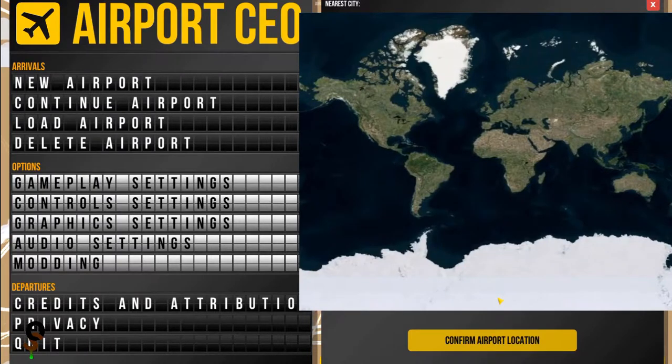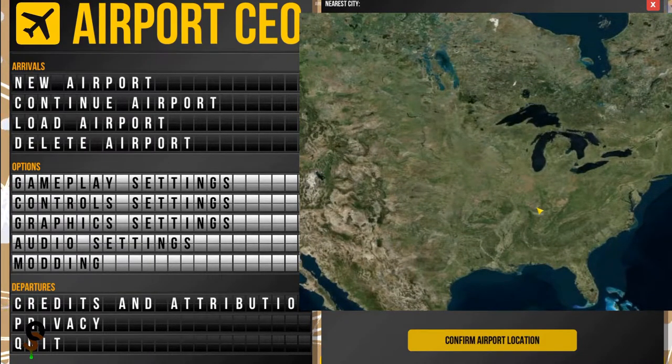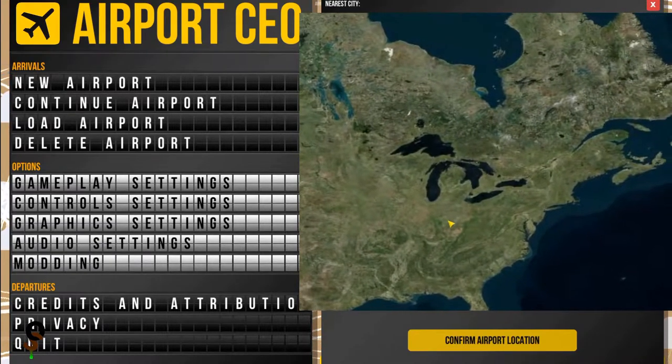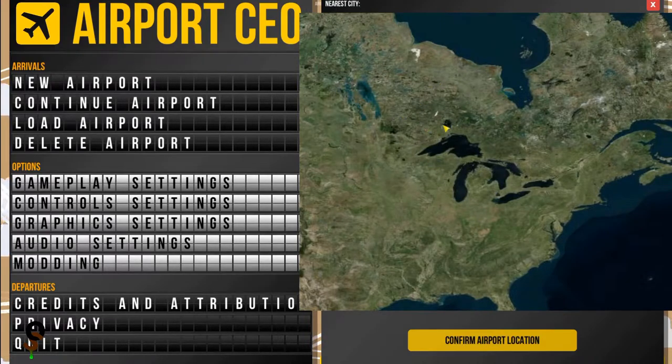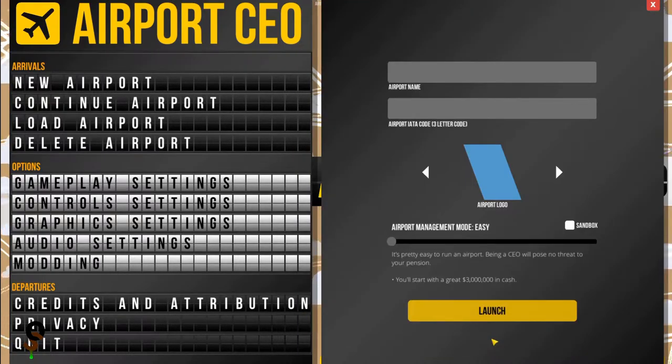Next we're going to confirm our airport location. Since I am based in the United States, I'm going to put my airport right about here — close to Mexico so we can be an international airport. The nearest city is Clovis, Texas — sounds good to me. Our airport name is going to be Otter International Airport and the three-letter identifier is going to be OIA.